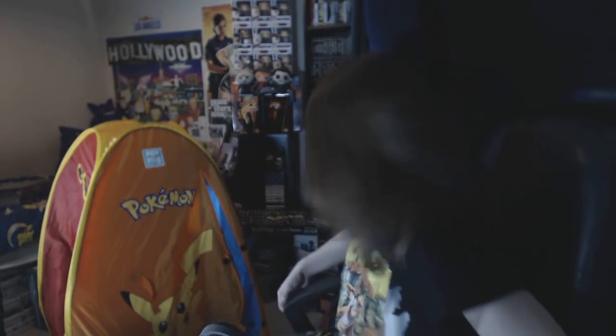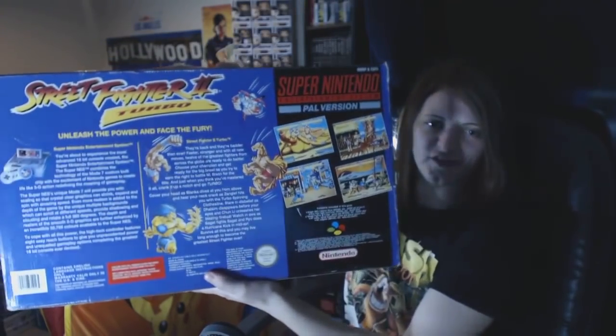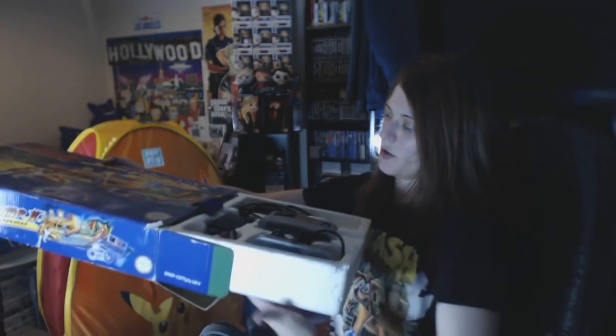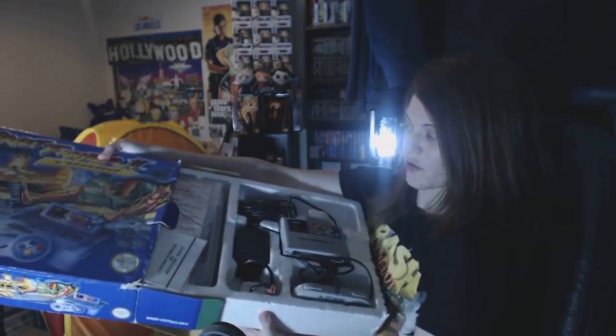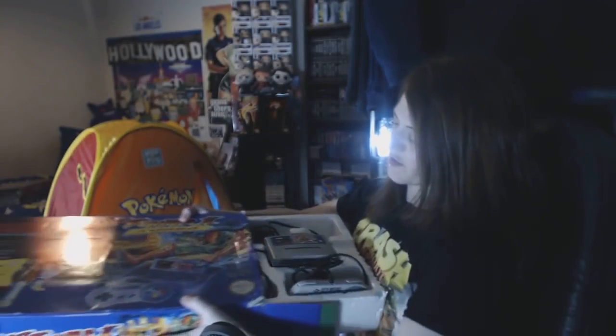Let me show you a console variant I got. I already own this console unboxed, but I bought the boxed variant because they look badass on display. It is the Street Fighter 2 Turbo SNES variant. Proper good - it's all complete inside, the console's really nice, and it's got all the paperwork still in the baggies in really good condition. I got this and something else for around £110-125.